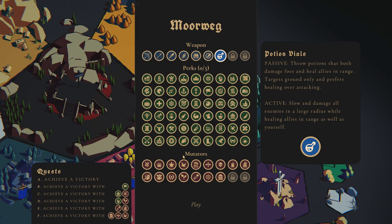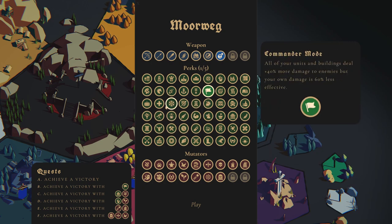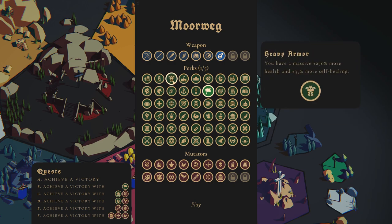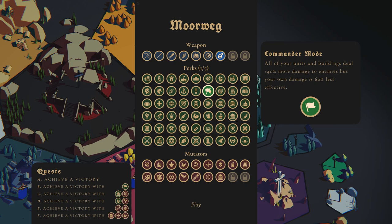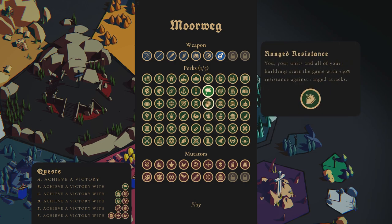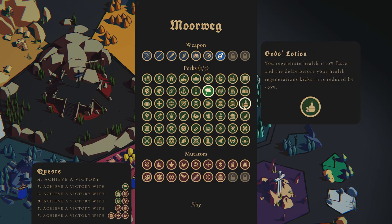Let's try the new potion weapon. Both potions damage foes and heal allies. One targets ground only and prefers healing over attacking. The active one slows and damages all enemies in a larger radius while healing allies. So this is basically keeping my troops alive — that's going to be really nice because we're going to do commander mode. I want my troops to be super strong and we haven't really done a super troop build in a while.